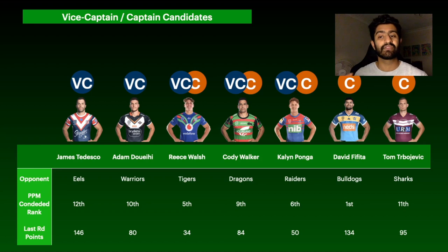The two best captaincy options — both playing later in the round — are David Fifita and Tom Trbojevic. Fifita against the Bulldogs, who are the worst team at defending edge back-row players, is enormous — he came off the bench last week and scored 134, getting 10-12 tackle breaks per game easily. But it's hard to look past Tom Trbojevic, who scored 95 last week against the Sharks — who have been the 11th worst at defending fullbacks — and still looked underwhelming. He's the best fullback in the game for Supercoach and that's likely my captain this week.